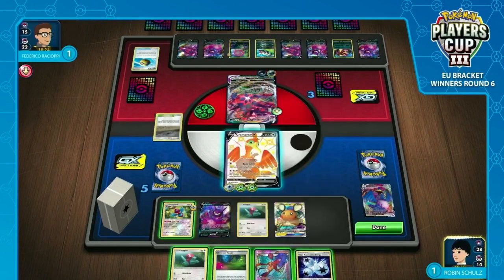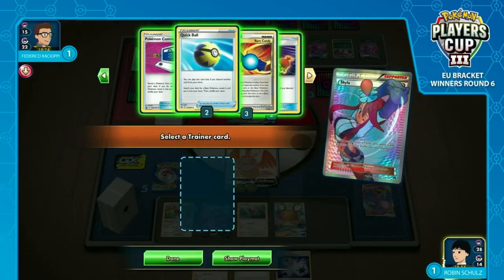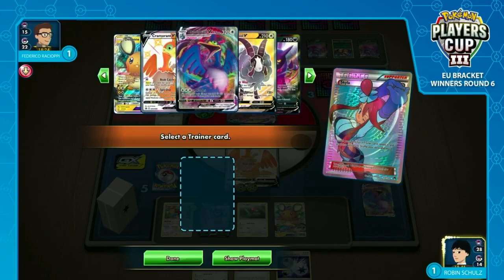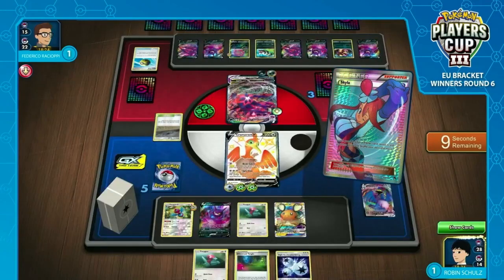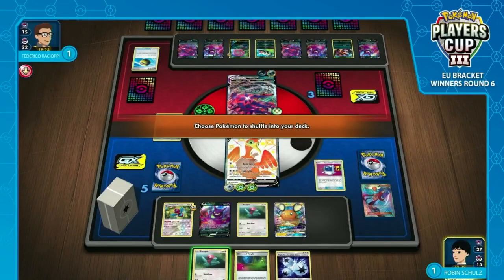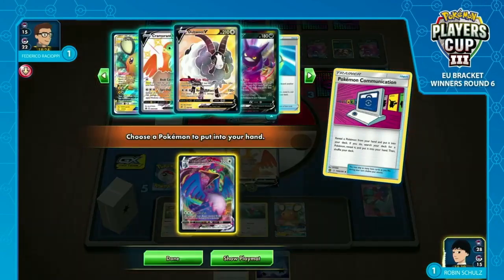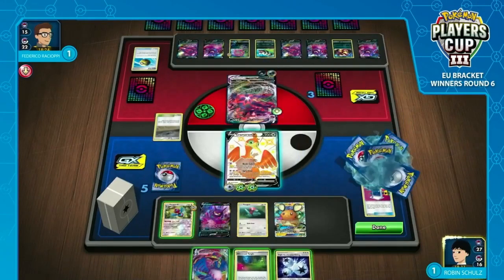He chose not to take the Capture Energy proc here. I thought he may have potentially gone for Skylar for Telescopic Sight, take the two-prize KO that's on the board, and just capture another Cramorant to the bench. This time he has to Skylar to try to find a Dedenne and dig through his deck. He really needs to find a lot from this draw. I feel like the Capture Energy for the backup Cramorant was probably the strongest move he could have gone for. He's eyeing things up — he has one Cramorant VMAX in the deck. He's going to go for the Communication, grab the VMAX immediately, take the flips. He needs five of the six because he doesn't have any Powerful Colourless established — so really low odds.